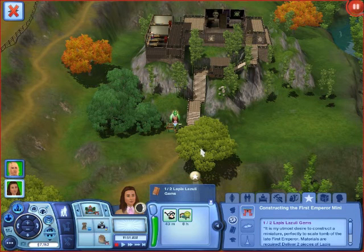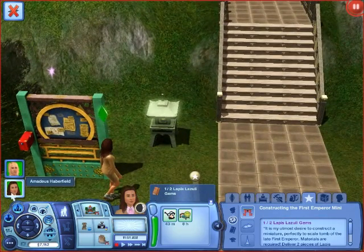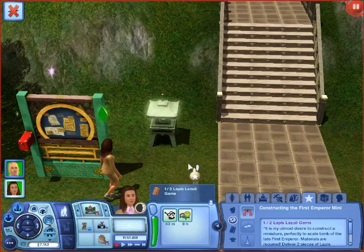Hey everybody and welcome back to Let's Play The Sims 3. I'm here with Jasmine of Ring Round 1 Gaming and we are actually playing with Amadeus Day. Her instructions are to find two lapis lazuli gems and she has to deliver them to someone.